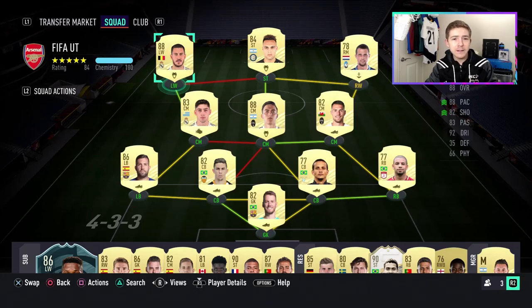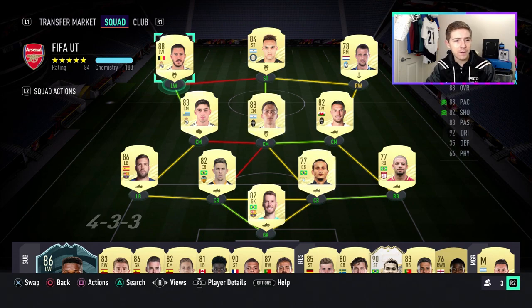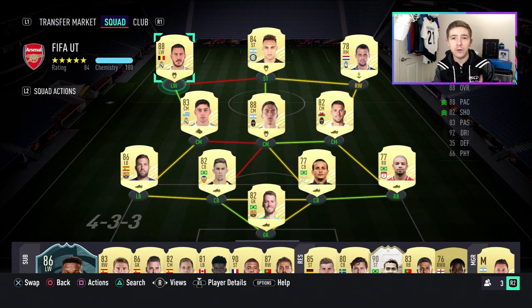For regular viewers, you're probably sick of seeing this starting eleven now because you'll have already seen the Lautaro Martinez review and the Bauer review on the channel. Now we're going to focus on the left winger, which is of course Eden Hazard. We're going to be focusing heavily on this Hazard item and in-game we're going to play with him as a left winger, left forward, CAM, and also as a striker. I've already been using him a bunch as a CAM, so we do have a basis to go off.